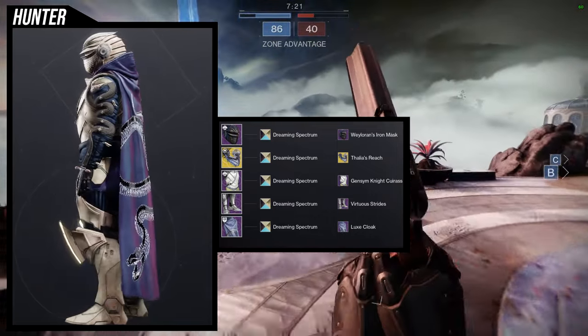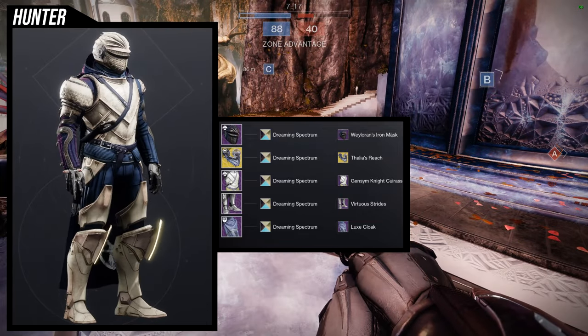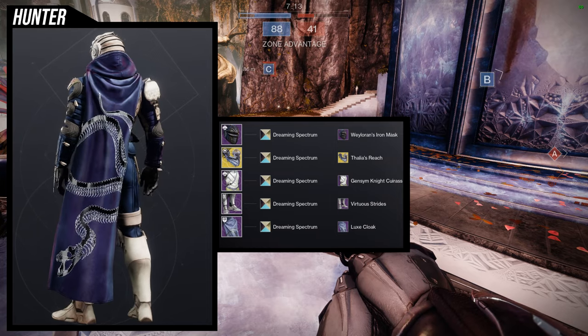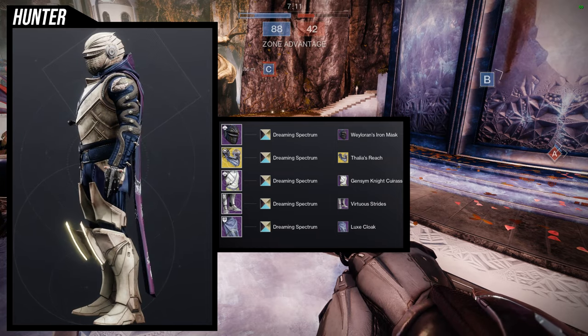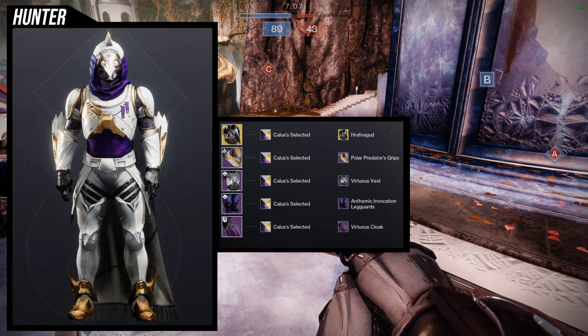The reason I chose the Deluxe Cloak specifically is because it hangs down, and I imagined my knight having the cloak down — it's really just that simple, nothing too crazy.